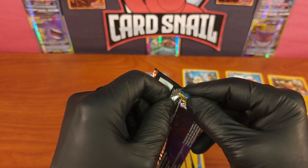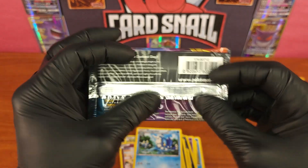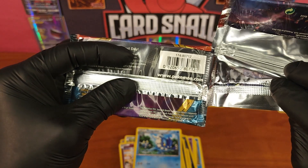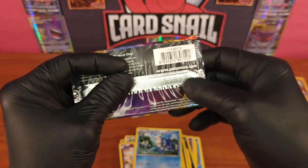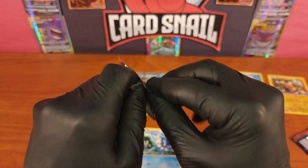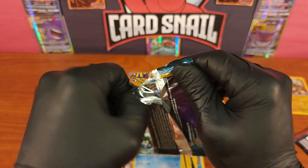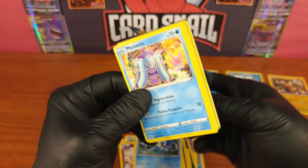Now opening the Sword and Shield Darkness Ablaze pack. Notice this one has a much shorter seam than normal — normally packs have a much longer seam, very interesting. It's like a half-seam pack. Is this a repack? I know the others weren't, but this one feels like something might be up with it.